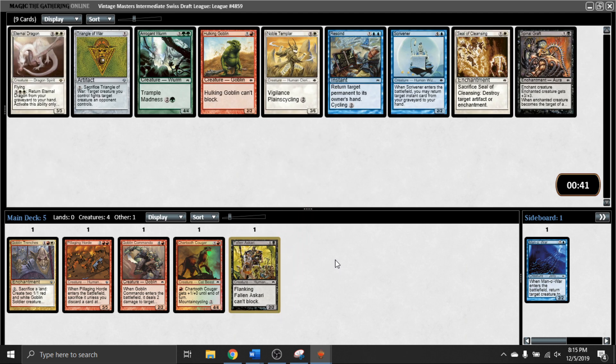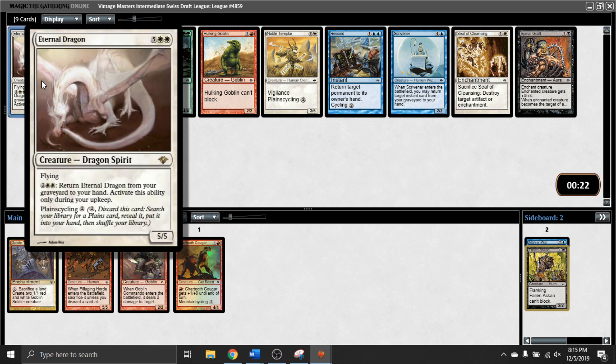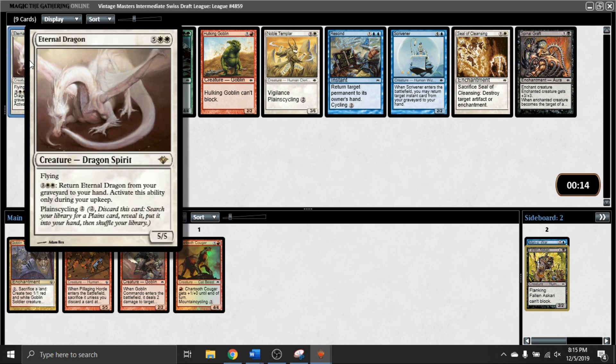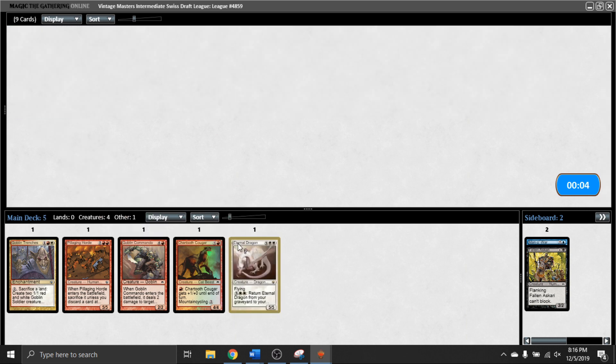In this pack there's an Arrogant Wyrm that would go nicely with the Mongrel we passed. Eternal Dragon, which I think is a pretty good card, but it is a seven-drop. Noble Templar as well. Basically no reason to play black in this pack. I think Scrivener is a pretty strong card too. This one cycles, right? So it's not really that different from Noble Templar, except for the part where it's a 5/5 flyer. It's one more mana, so it's that much harder to hit seven, but I think this is a pretty late dragon, and I want to keep my options open with the Trenches.